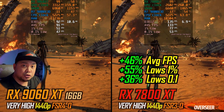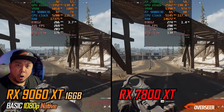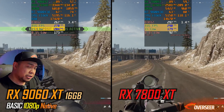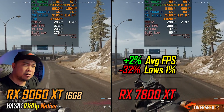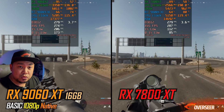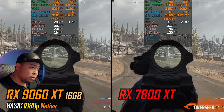With the 9060 XT at 1440p in Stellar Blade you're still getting 90+ fps, which is high enough for single-player games. Moving on to competitive shooting games — let's start with Warzone. On the running benchmark at 1080p basic, average fps is quite similar, however the lows are actually pretty bad with the RX 7800 XT. I tested this multiple times and it's still getting that issue.